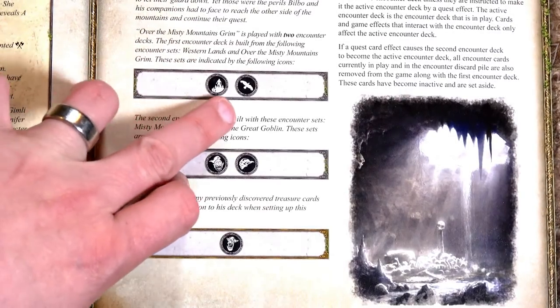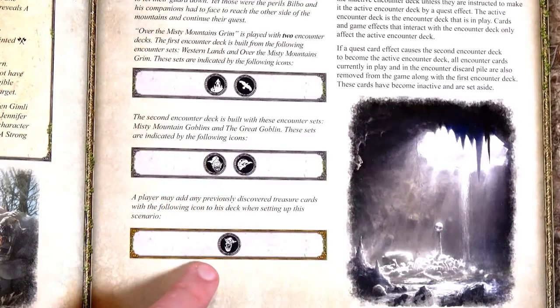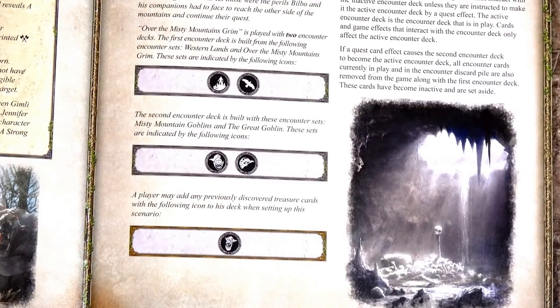I just want to show you here: we will have two encounter sets in this game. The first part will be using these two encounter sets, the second part will be using these two encounter sets. And it states that we can use treasure cards that we gained from the last scenario — heck yeah!